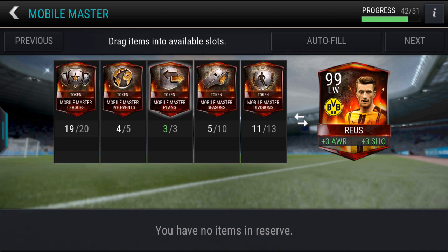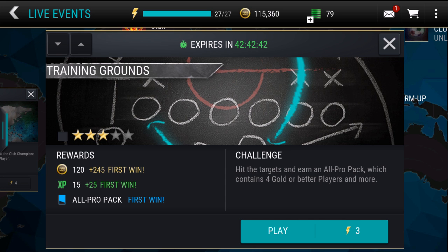We didn't end up winning that one. But the mobile master plan is complete — that is the first item ticked off on the 99 Reus path. This screen is making me ill every time I look at it. The training grounds event that we've been working towards for god knows how many episodes — this is it. It's all come to fruition in this one event, and an all-pro pack lies at the end.